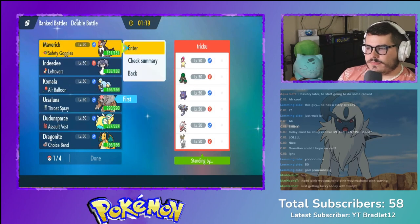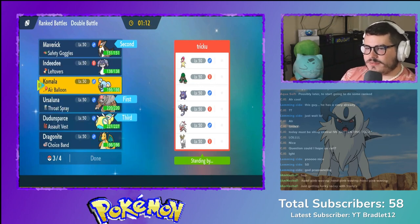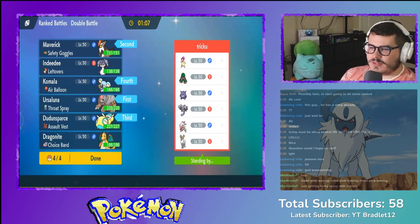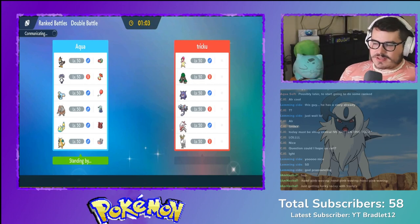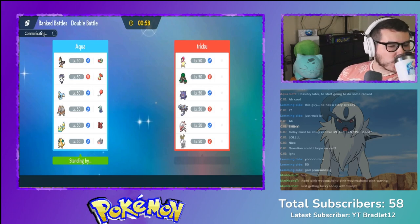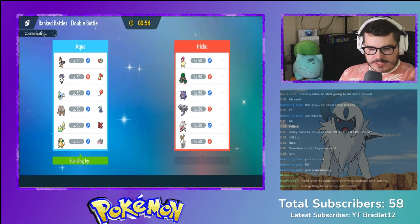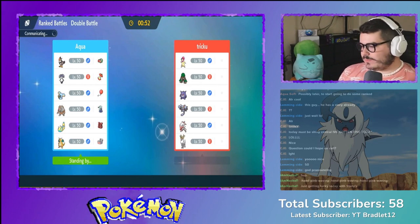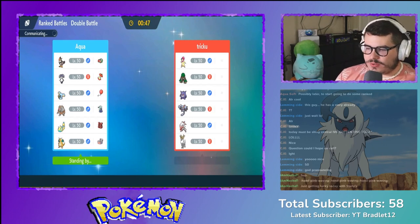If you could be any type of gym leader, what would you be? Just going off the name I'd go Water, but probably Dark. Water is a really good type, but Dark because Absol is my favorite Pokémon — it'd be either Water or Dark.